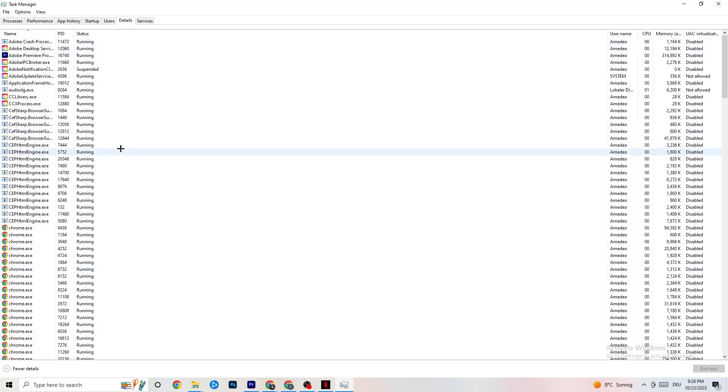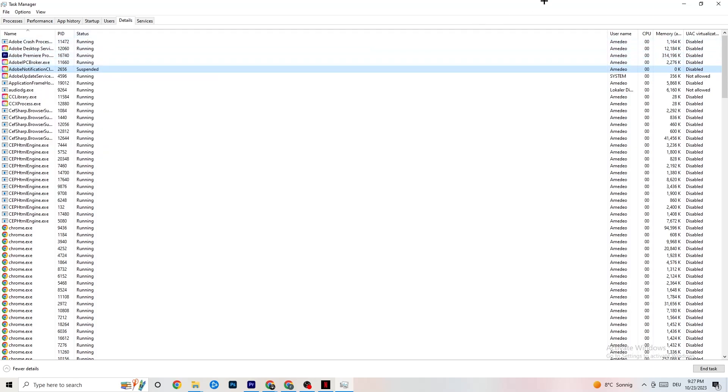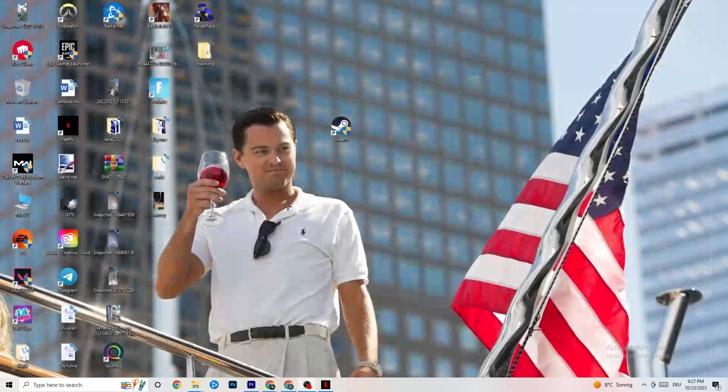Go to the Details tab. You need to have your game running for this. Right-click your game's process, go to Set Priority, and choose between Higher or Real Time. Check which one works better — it sets a CPU priority for your game so your PC dedicates performance to it. Once you're finished, you can close Task Manager.